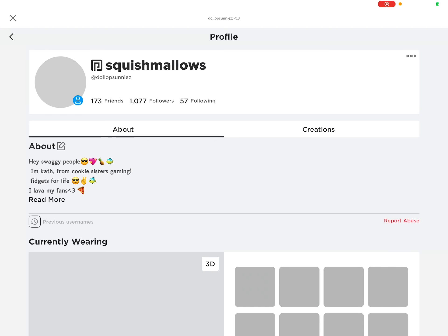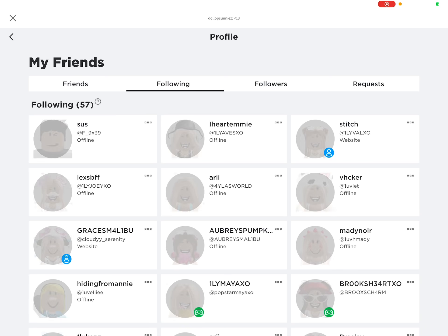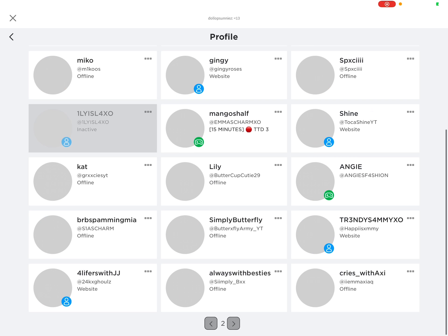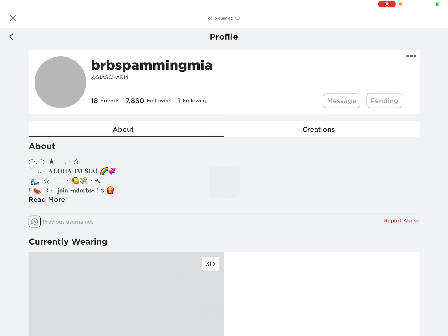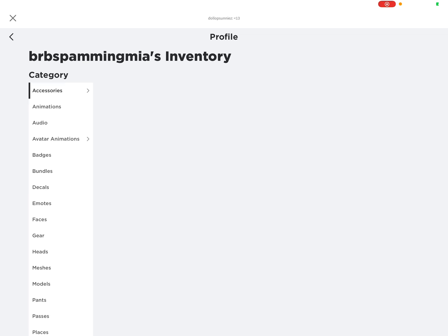So first we're going to be going to my profile, and we're going to be looking at my following, because I have somebody I want to copy. Thank you guys so much for a thousand followers — I'm really happy and grateful for this. I'm going to be going to my second page, and going to this girl who owns the group Adorbs.